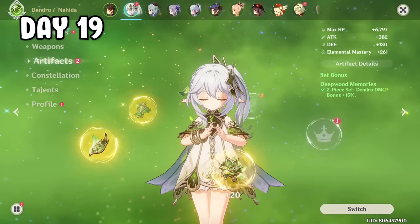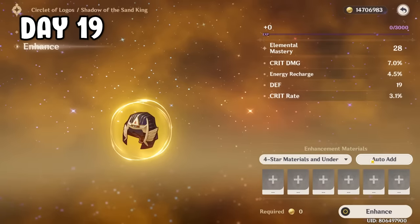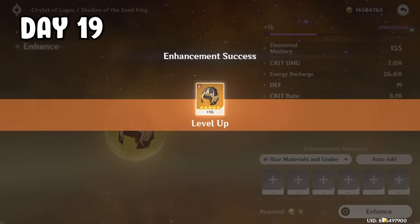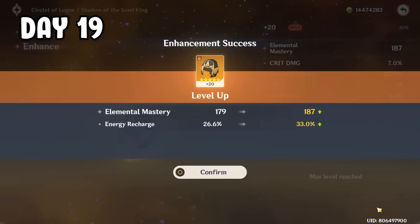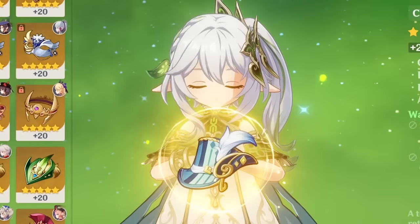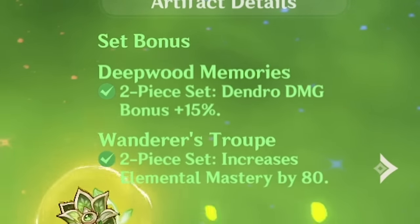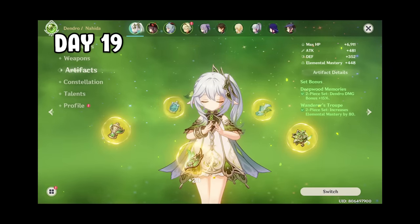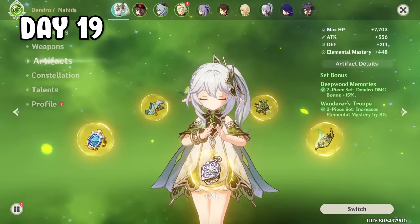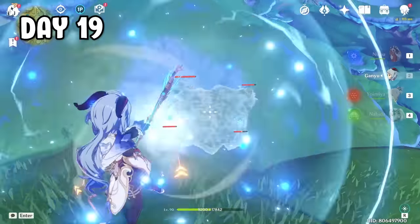Day 19 — time to fill up the remaining two artifacts. For the crown, I found a pretty decent EM crown with crit rate and crit damage. I leveled it up hoping for crit upgrades, but the first upgrade was ER, second upgrade was ER, and all the upgrades went to ER — what are the chances? So I just borrowed Ganyu's crown instead. For the goblet, I had this Wanderer's EM goblet from before. Now Nahida has two-piece EM and two-piece Dendro bonus. Since we have three Dendro artifacts, we can swap the timepiece to a better one and still keep the set bonus. Artifact set complete. I spent the remaining resin for more creepers, collected more flowers, killed more fungi, and went to bed.